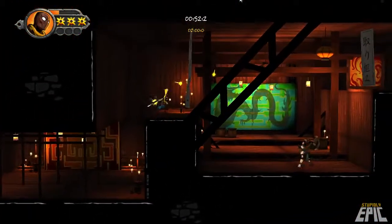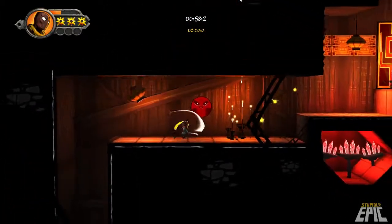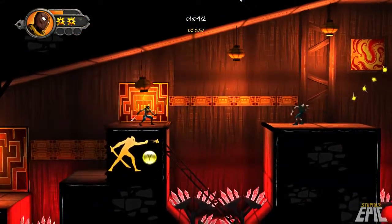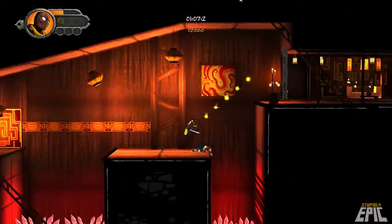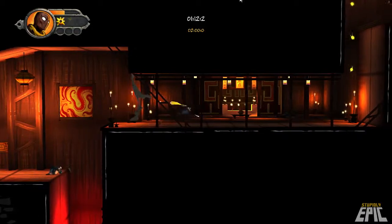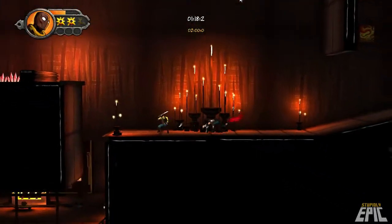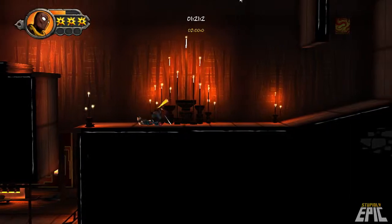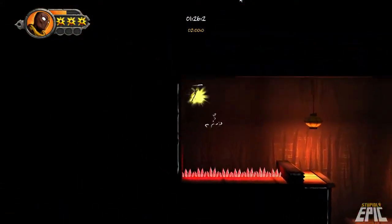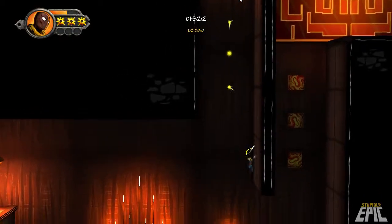So now I can slide down walls. I'll tell you something, that looks really nice. Ninja stars — sweet. What does that do? I didn't do anything particularly. Does it automatically... I don't quite understand. I get the jumping, that makes sense.